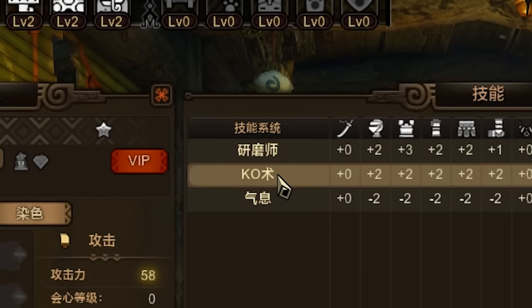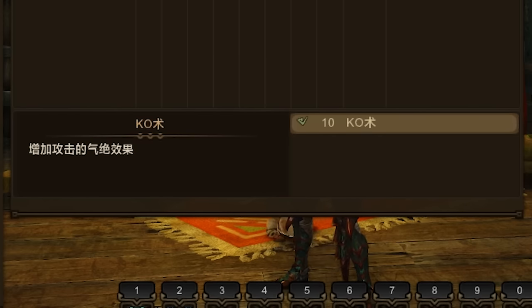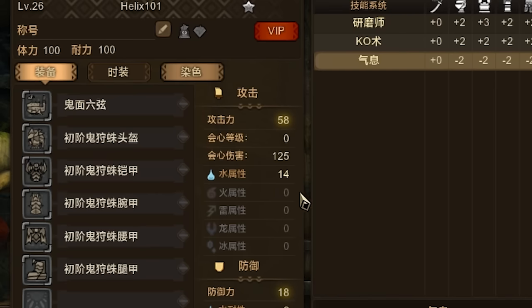The other stat I have is KO — it increases my stun capability with blunt weapons by 10, so with the hunting horn I'll actually have that capability. The last trait is actually a negative: a minus 10 in getting monster aggro, meaning there's a higher chance the monster will go after me instead of my party when I'm in a group.